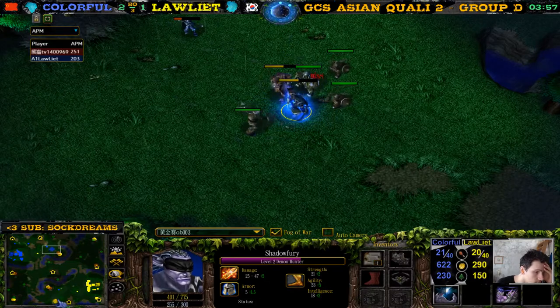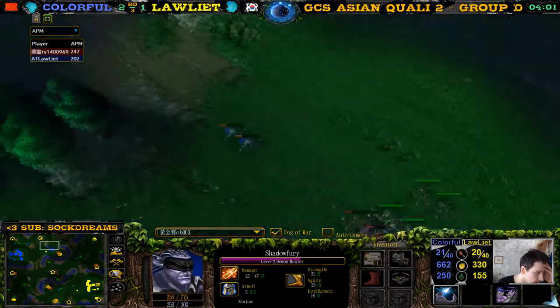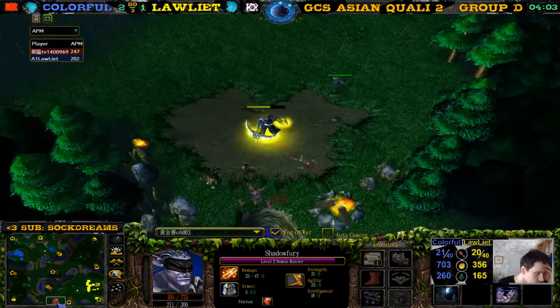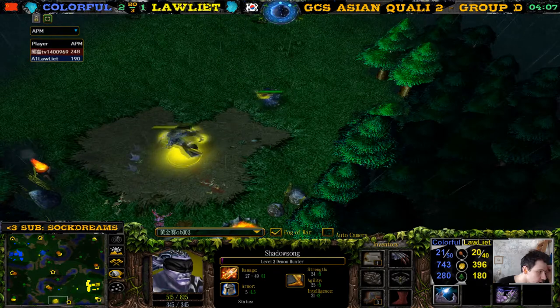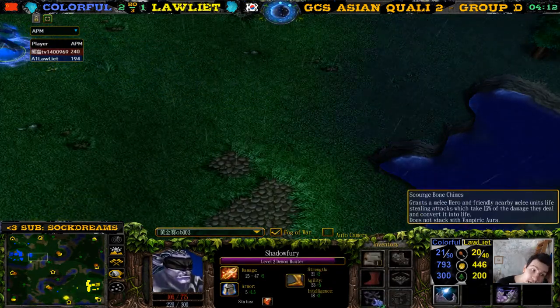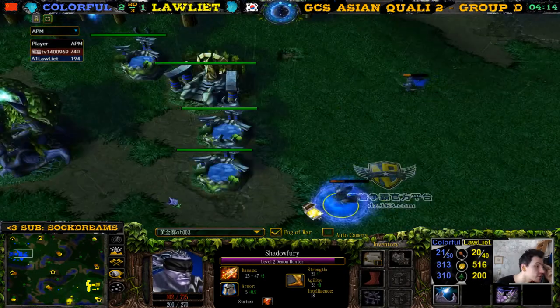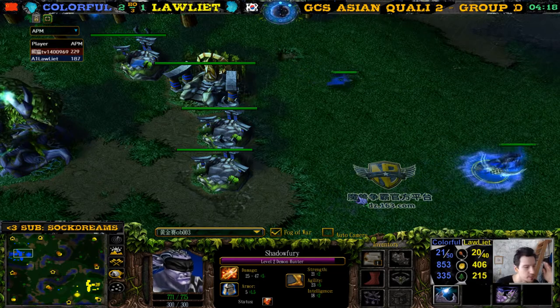What could he be going for? He sold the item he got there. We have illusions and he got slippers as well — so good. But he's AFK... okay no longer AFK. The demon to hear scourge bonechimes — bears versus bears is going to be such an easy game here for colorful if he wants to play bears versus bears.